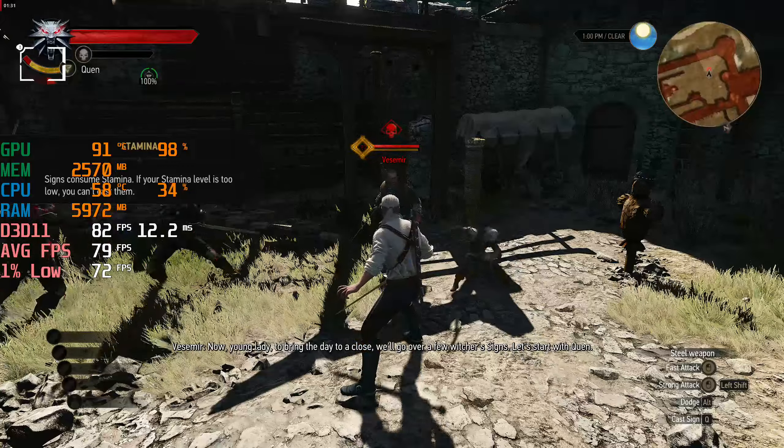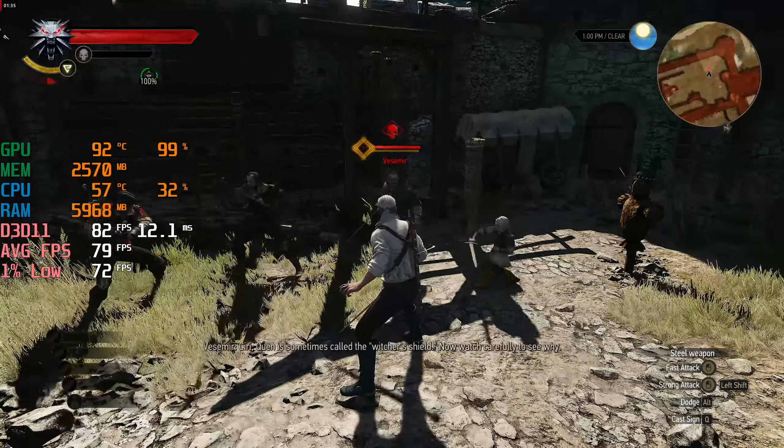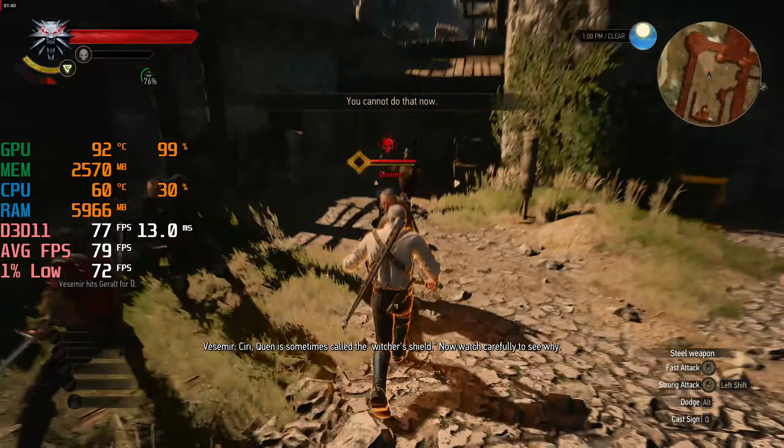We'll go over a few Witcher's signs. Let's start with Gwen. Ciri, Gwen is sometimes called the Witcher's shield. Now watch carefully. You want to see why.